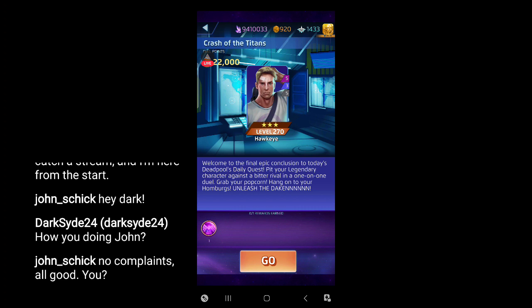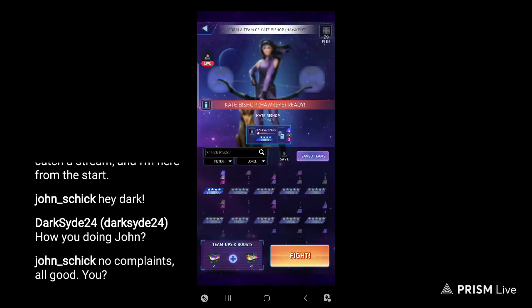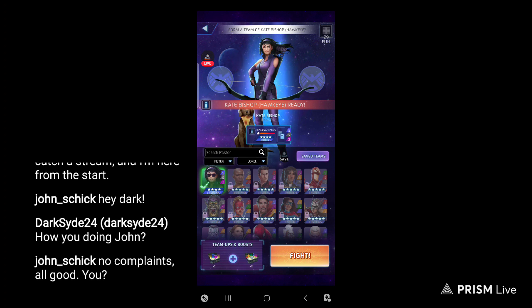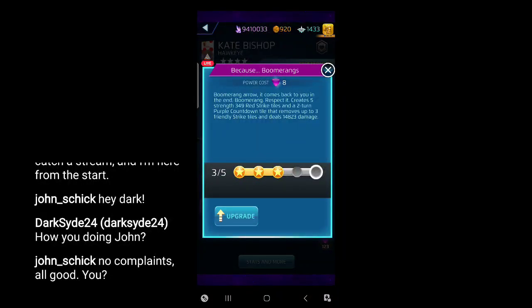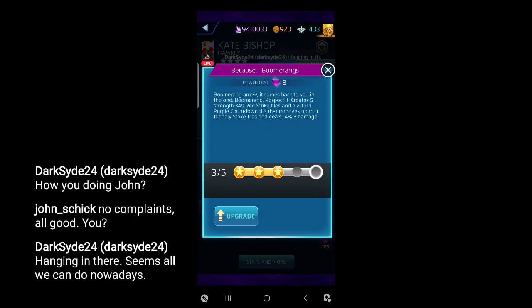Four-star Carnage is kind of a friend of his in some ways. Who are we going to use against three-star Hawkeye? Kate Bishop, who has some similar things. It's kind of like they took three-star Hawkeye and said, let's just upgrade a little bit, but without a passive. Because boomerangs — same deal going on here. You get a mid-price power that creates some strike tiles that are pretty decent, but it also makes a countdown that removes some of your friendly strike tiles and deals a bunch of damage. It creates five and removes three, so it's a decent trade, but meh.